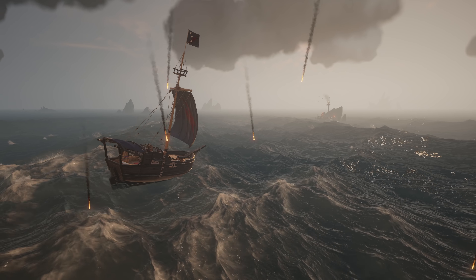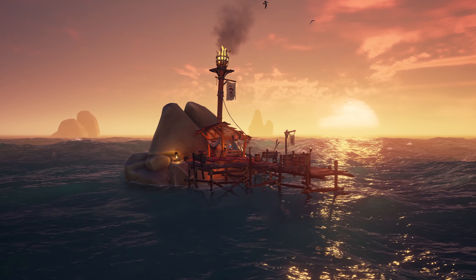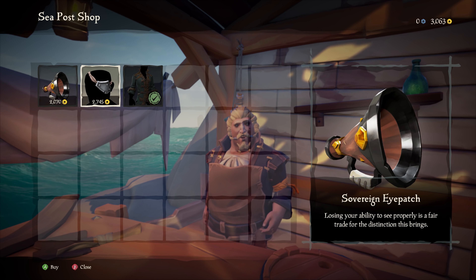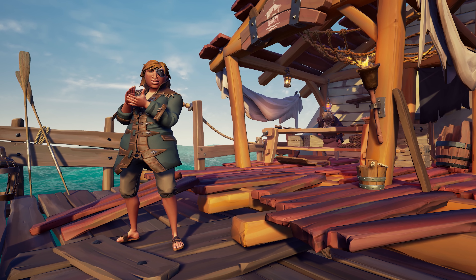And what does a good pirate do with their riches? They spend them, of course. And if you're after a bargain, you might want to do that at one of the many new Sea Posts that have popped up around the Sea of Thieves. These makeshift shops carry a small assortment of random items, but all are on sale for a discounted price. What's not to like?